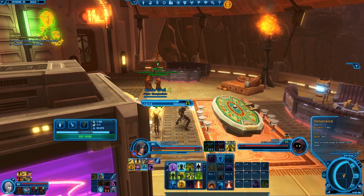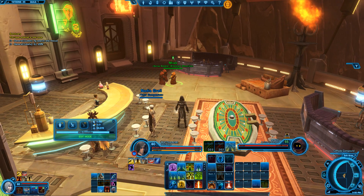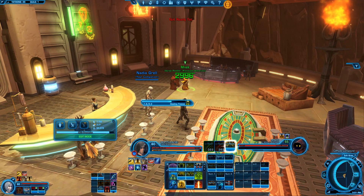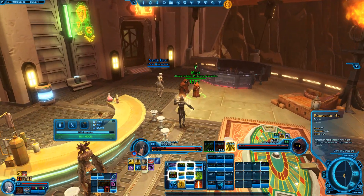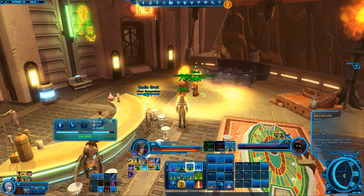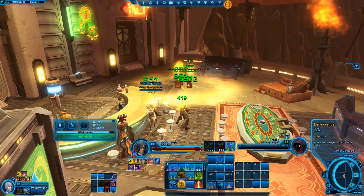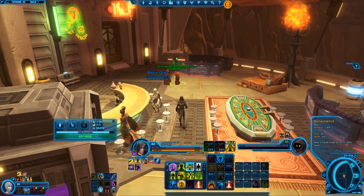Using Resplendence, Salvation, or Deliverance will also give you an automatic Benevolence. I'm using Deliverance — yep, there's my automatic Benevolence. Something you might want to do: use Rejuvenate and then Benevolence. Since I used Rejuvenate, Benevolence has a 60% chance to auto-crit. And it hit for 6k, which is a crit for this heal.